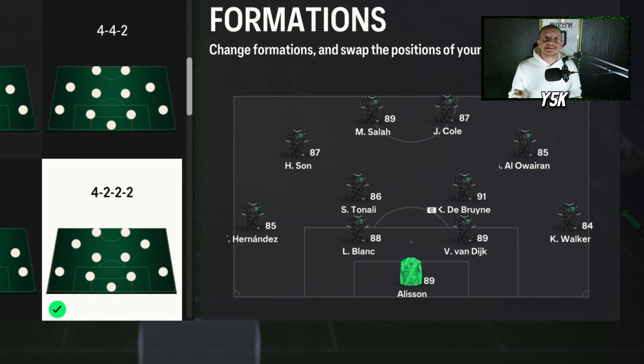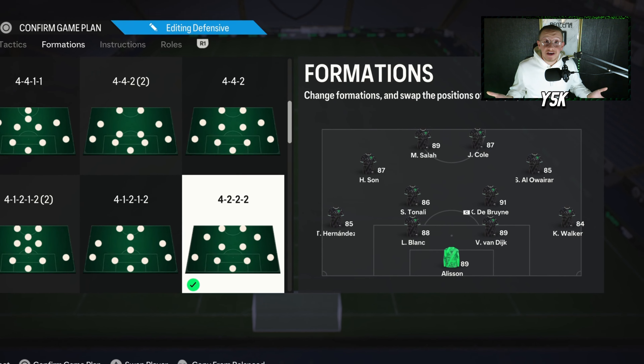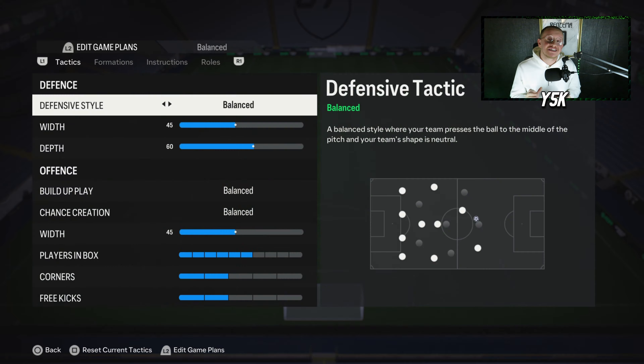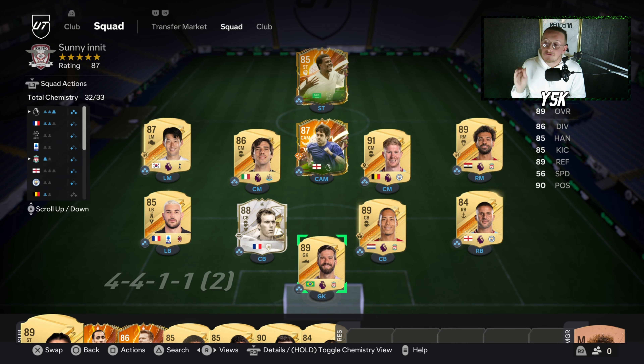The 4-2-2 is one of the most meta formations to use in EAFC 24 — well balanced, absolutely great on defense and on the attack, and fantastic for counter attacks. You have your right attacking mid and left attacking mid playing as wingers in game. In this video I'm going to show you my best custom tactics to use with the 4-2-2 after the latest patch.